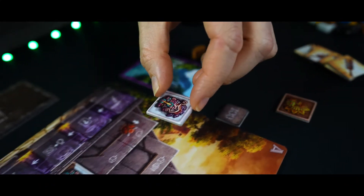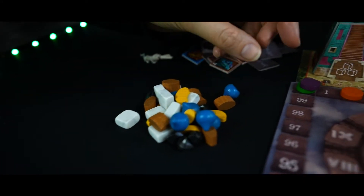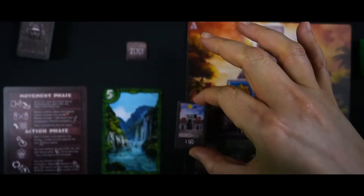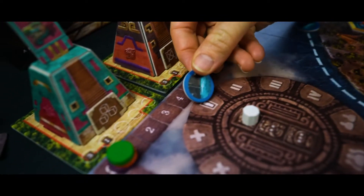Players choose to either build or produce. When you build, you can build a tile in your temple from your supply paying the appropriate resources. Gain points for matching colors and god types placed adjacent to each other. Optionally, you could build a building, paying the costs and gaining the benefits. If you pass up on building, you can produce some resources. When producing, you take a resource tile, put it on the calendar, and receive the appropriate resources equal to the number of your own workers adjacent to the tile.